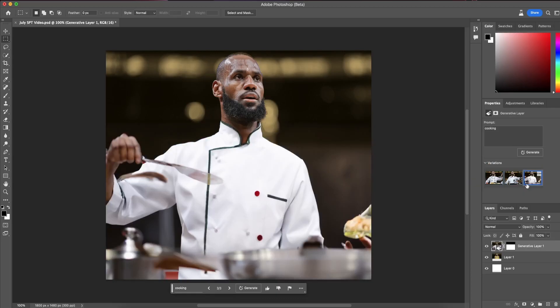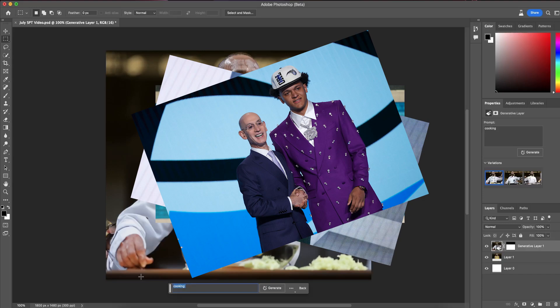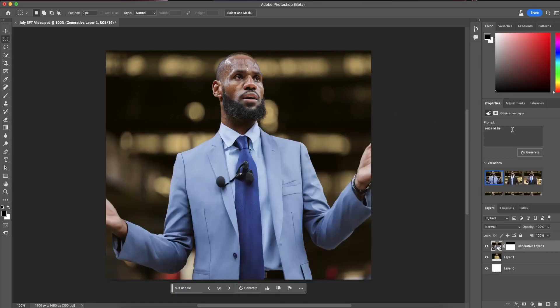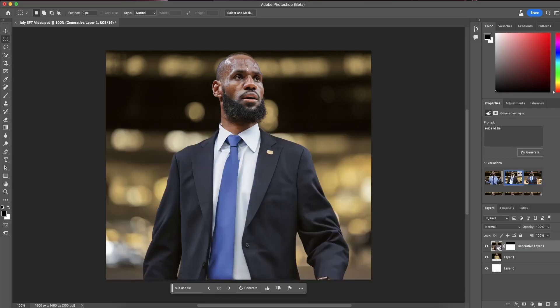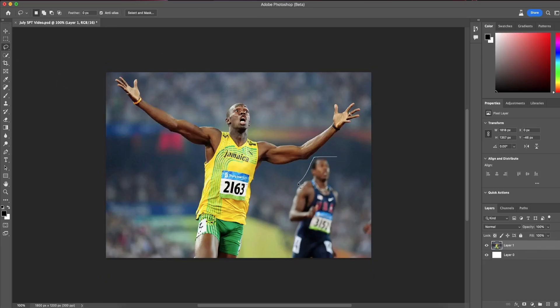Something I've done recently is NBA Draft Night posts — you can take a headshot of the player being drafted and put him into a suit in a matter of seconds. Now that you know how to add to a picture and change the entire composition, you should also know how to take away from a picture. It's a pretty similar process: take your Lasso tool and select the subject you want gone. For example, if we want to get rid of the USA runner in the background of a famous race photo, just select the subject, hit Generative Fill, and remove the subject.